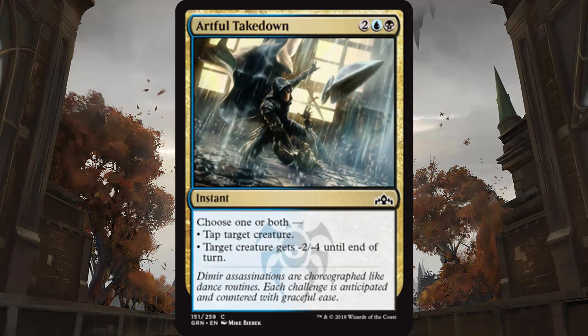Dimir has Artful Takedown, and this card is just dumb. For 2 and a blue and a black, you get to not only tap a creature at instant speed, but also give another creature minus 2, minus 4. Yeah, that's just dumb removal control. You want every copy of this you can get.